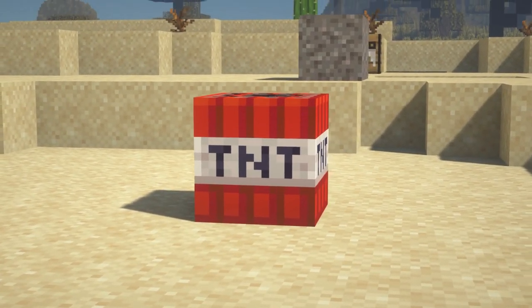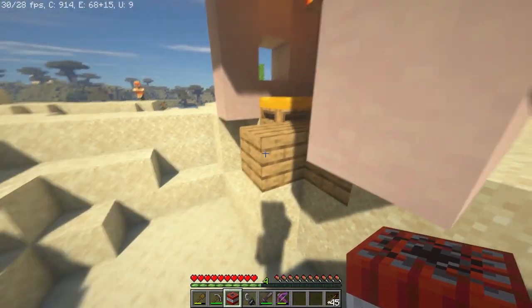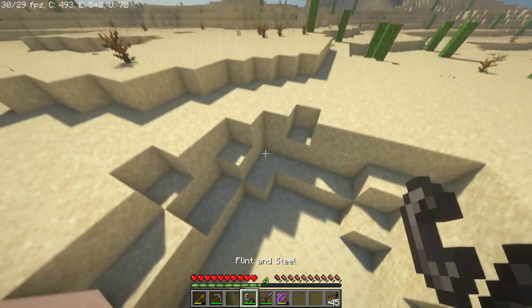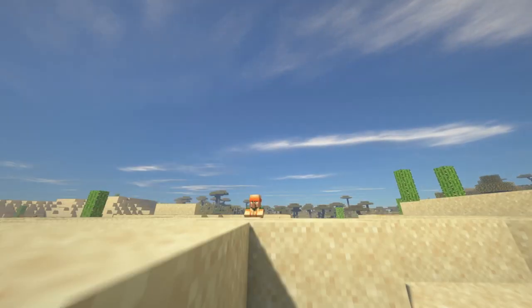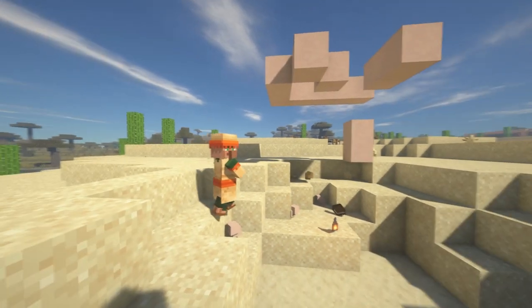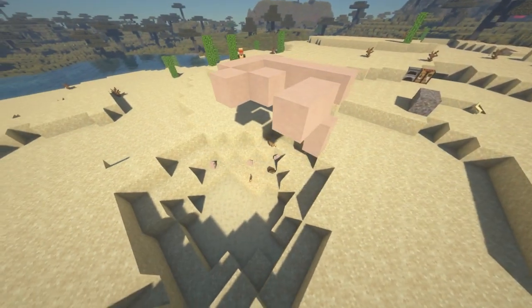What you do with your IED is ultimately up to you. What I'm going to do with it is blow up the rest of this stupid villager's house. There it goes. This villager is now looking at what used to be his home.